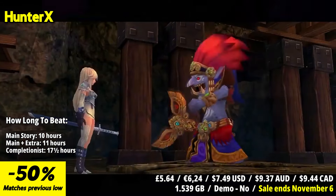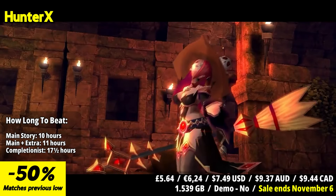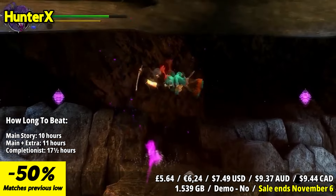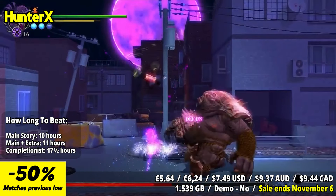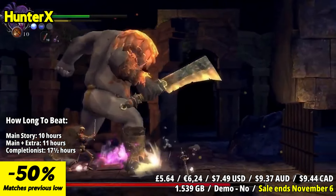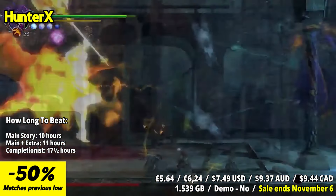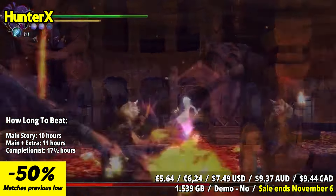Under the Deep Purple Moon, a captivating tale unfolds in Hunter X. As an ordinary teenage girl turned fearless devil hunter, players are plunged into a world of mystery and danger. The game's enchanting narrative draws you in from the start as you explore a vast and interconnected world, forging your own path and uncovering secrets along the way. Hunter X offers a deep combat system that empowers players to craft their own fighting style, with a range of moves including combos, dodging, guarding, and parrying.